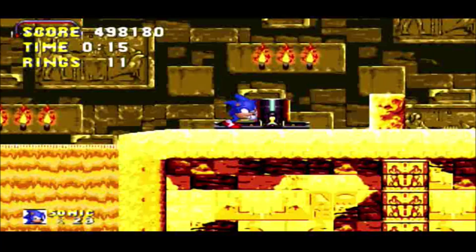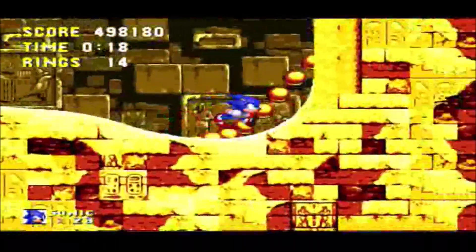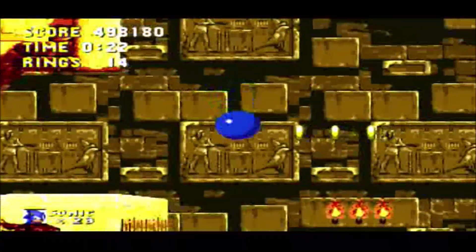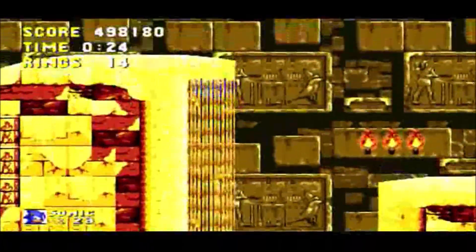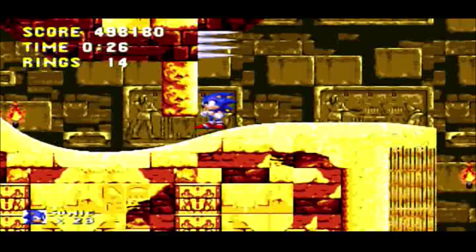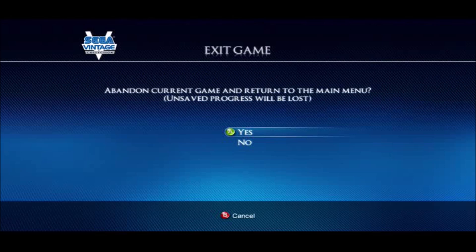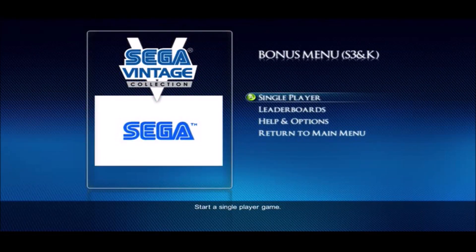Firstly, these giant weights that you have to push in order to open various doors — apparently Sonic thinks he's Indiana Jones. Yeah, can't really see Lara Croft because he's not a woman. And apparently I restarted this one for good reason.